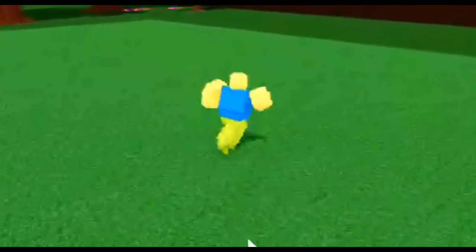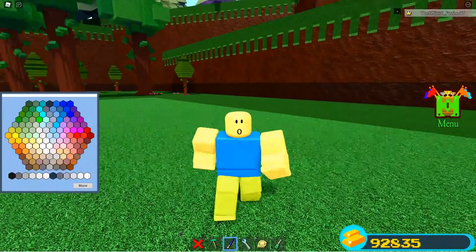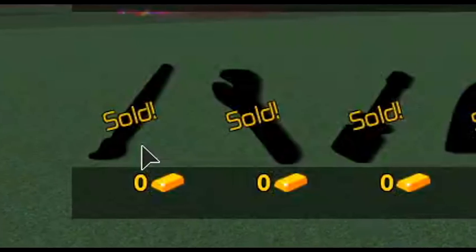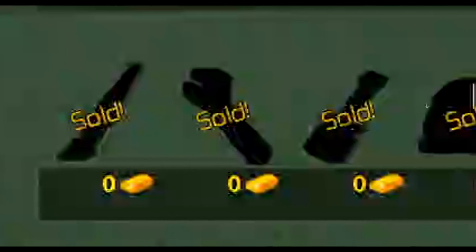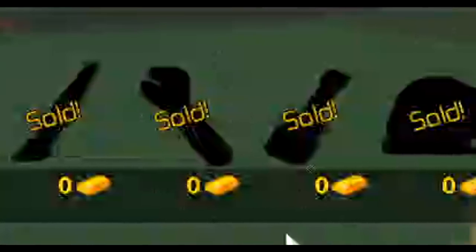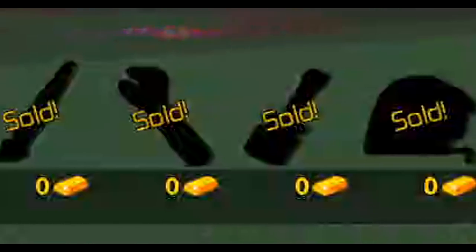Let's quickly go through the tools. You first start off with the delete tool and the build tool. The paint tool is the first tool to unlock, then the wrench tool, the scale tool, and the property tool. These tools in the shop cost a decent amount of gold, so if you're just starting out in Build a Boat and want these tools, I'm going to show you the fastest way to unlock them.